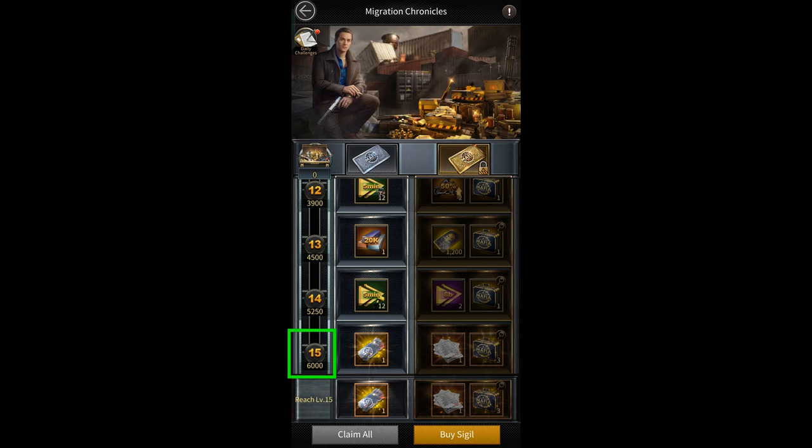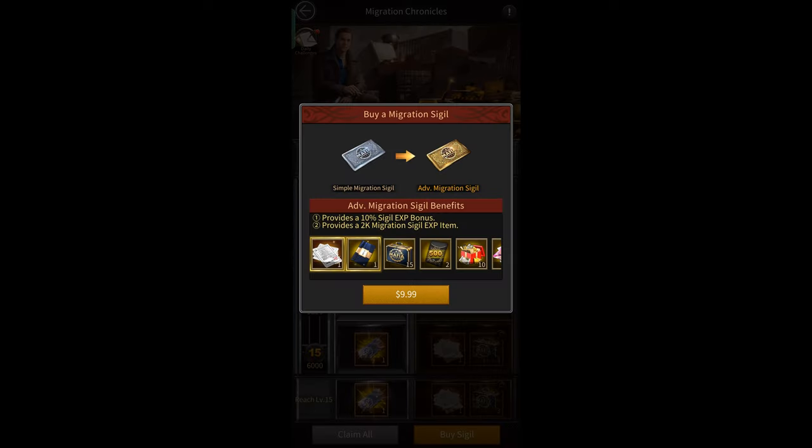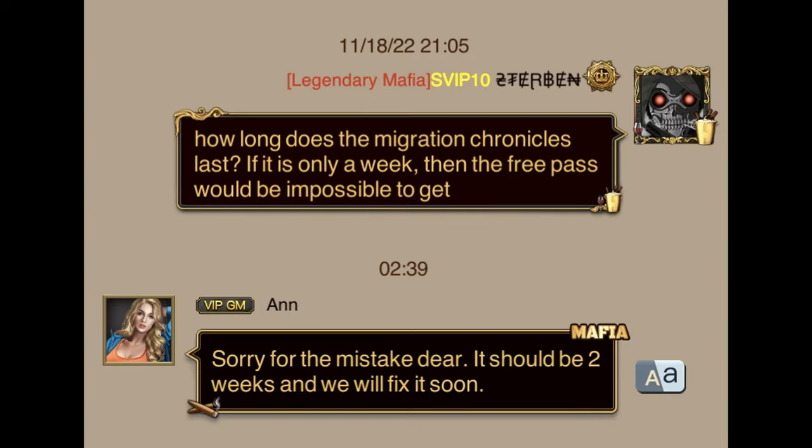At first it seemed like there was no way to get this travel pass for free except by buying a $10 pack that gives you 2000 experience. However, when GM was asked about this she said that it's going to last throughout the migration event — that is, it's going to be a two-week event and not a one-week event. So if that is true, it'll definitely be possible to get this anniversary travel pass token without spending any money, though it'll still take a lot of grinding — about 10 to 12 days.